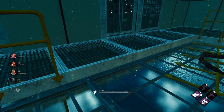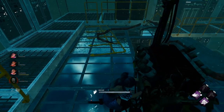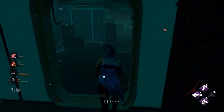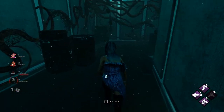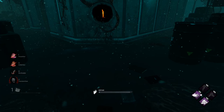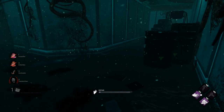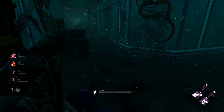A teammate got the save across the map, which is very good. When they see I finish this generator they'll be happy. She tunneled Cheryl off hook, and we know she doesn't have DS anymore because the killer just devoured it — that's info for us. Because we did middle generators, I'm now able to do a generator on the very edge of the map.